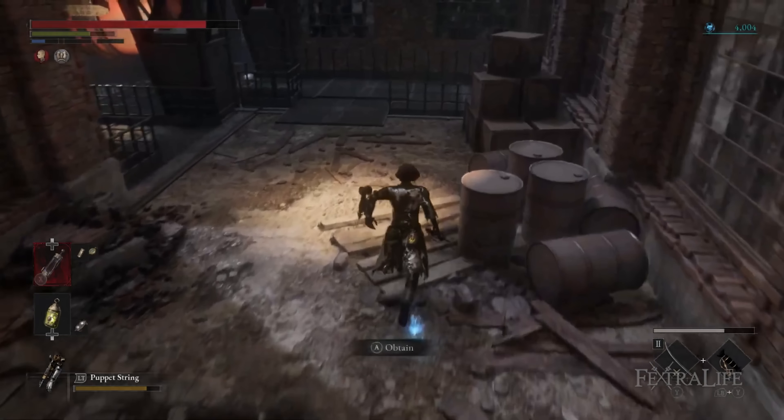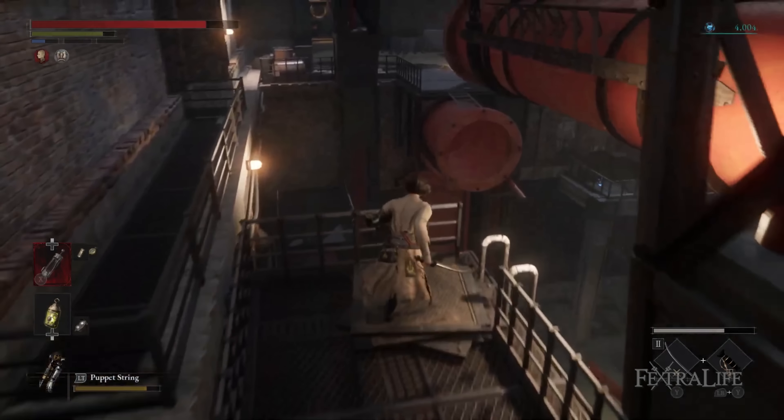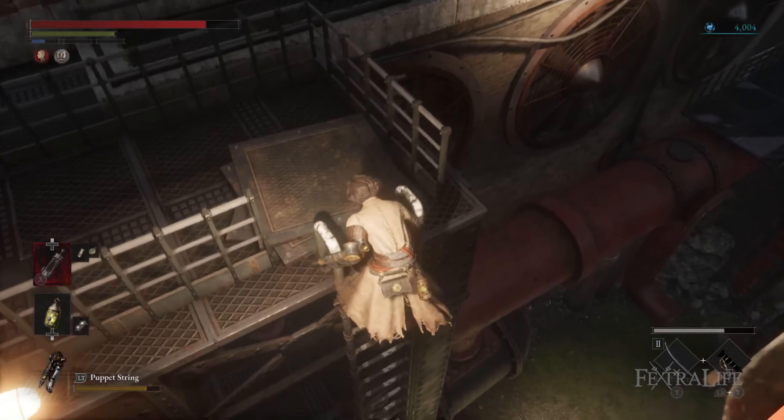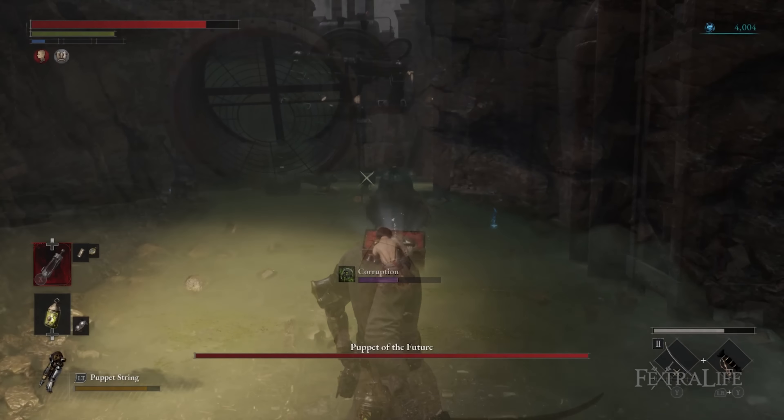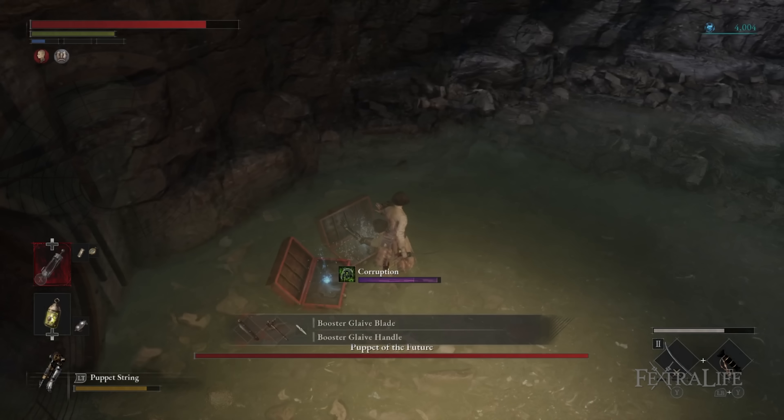The Booster Glaive can be found in area 3 by heading to the Workshop Unit Entrance stargazer and taking an immediate left, going down the ladder towards the Puppet of the Future, and then going to the opposite end where there will be a chest with a Booster Glaive blade and Booster Glaive handle.